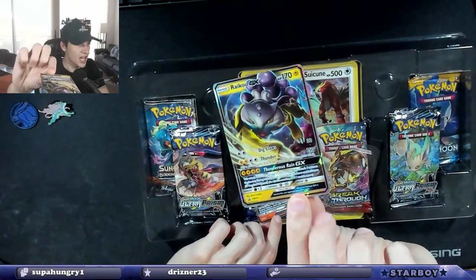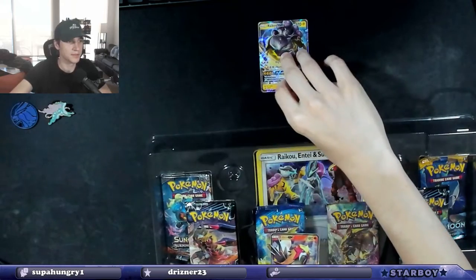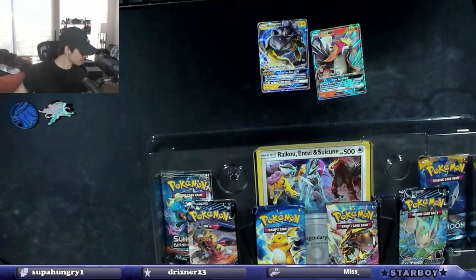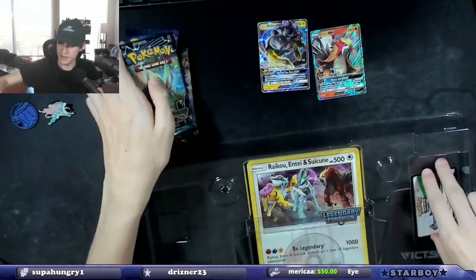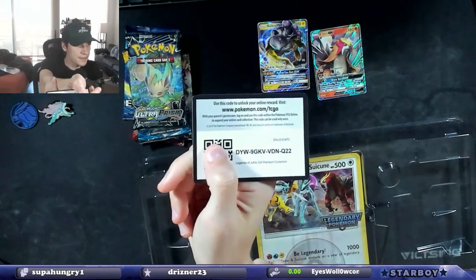Here's the Raikou GX — very, very dope card. And the Entei GX, also a very dope card. I think these are my favorite legendaries. The legendary beasts are my favorite type of legendaries. We'll look through what packs we have after I show the code card. Boom — there's a code card for you.